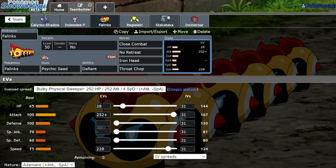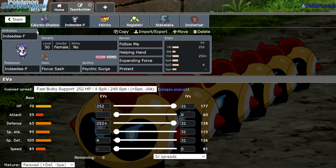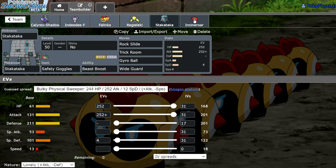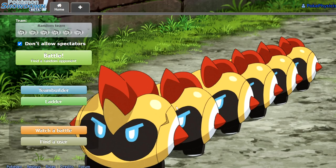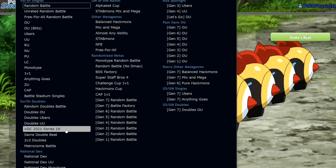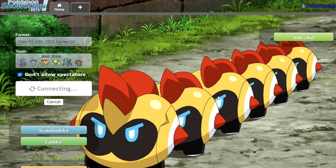I actually don't know how well we take the hit from Calyrex Shadow — we'll cross that bridge when we get there. The rest of the team is pretty standard: we have Regieleki with a Magnet and Focus Sash, Indeedee with Life Orb, Calyrex Shadow with Safety Goggles, Spectrier, and Incineroar. I have not tested this team at all. We're on the ladder and we're going to see what we can do. This is actually going to be really bad, but I want to see what we can do with Phalanx. I love this Pokemon and I'm ready to give it a go.